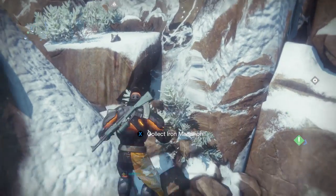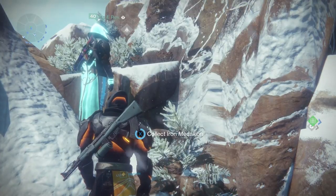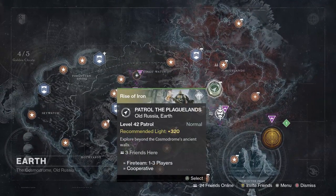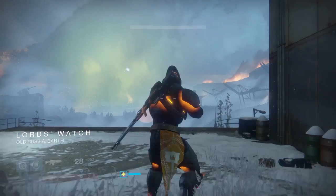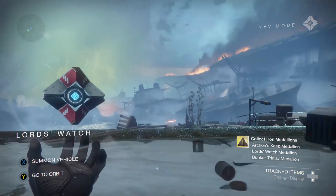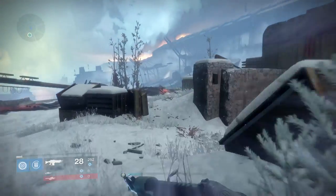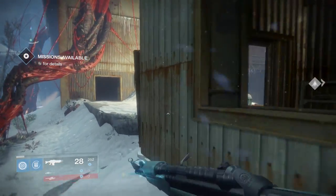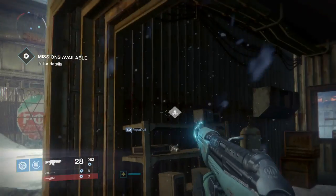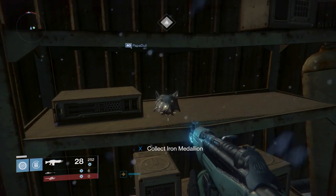Here is the first medallion — it looks like a wolf's head. You can see it in the snow right there. You can hit X on Xbox to collect it, and whatever button it is on PlayStation. So that's the first one. Now, the second one — we're going to go to the Earth and head into the Plaguelands. Just hop on up there. This is right as soon as you spawn; you're going to head on over to the right. This is Lord's Watch, and you're going to get an indicator. There is the second medallion at Lord's Watch.